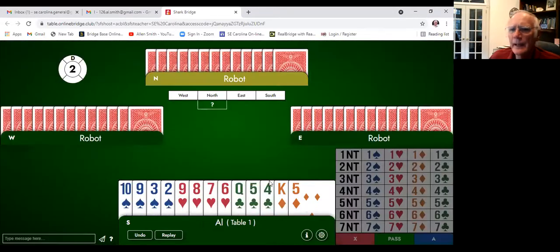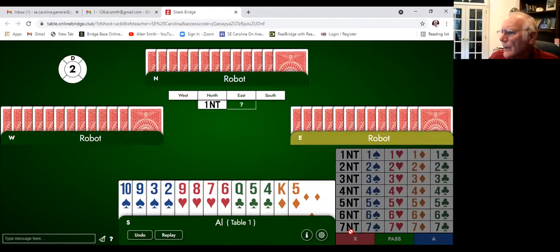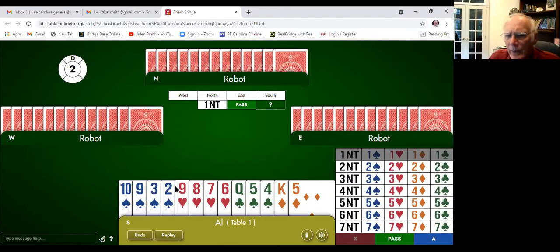Let's go to the second example. Again, our partner opens one No Trump and passed. We again have four hearts and four spades, but we don't have the four diamonds this time — the equal level conversion situation where we don't need four diamonds. We actually have four hearts, four spades, but we've got five points. Our partner has 15 — that's 20 combined. Even though we've got four hearts and four spades, we don't want to bid Garbage Stayman because the one No Trump contract is going to be the better contract. So we pass.